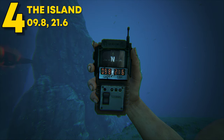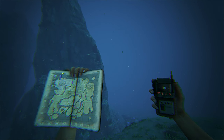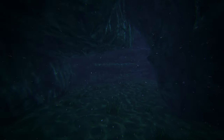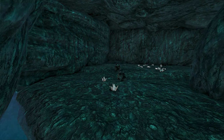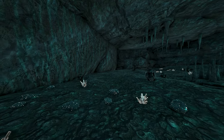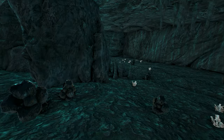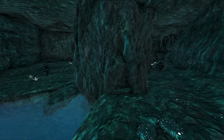Coming in at number 4, this can be found at 9.8 latitude and 21.6 longitude on The Island, up in the top left corner. A lot of you are going to recognize this — it's Pearl Cave, one of the many Pearl Caves on The Island. This is the main Pearl Cave, the one that got popular way back in the day. It's still an amazing spot, though ARK has updated it and it is now 6x damage, so be careful. You've got a ton of room and even some silica pearls in here. Just know this one is very popular, so I recommend checking out some of the other smaller Pearl Caves.